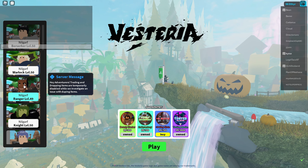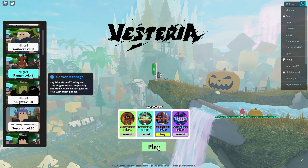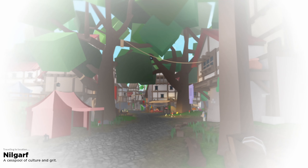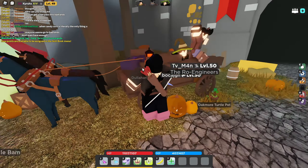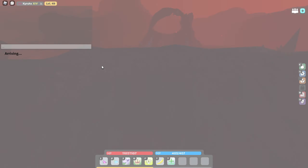Change of plans — we're doing the boss in the main game because that thing has so much health. We're just going to go to Badlands in the main game. The server my friends are in should have the boss up.